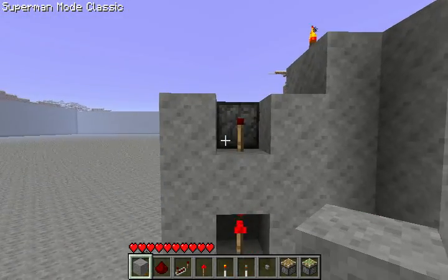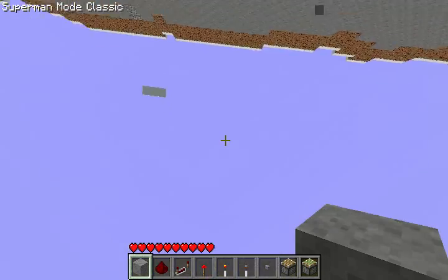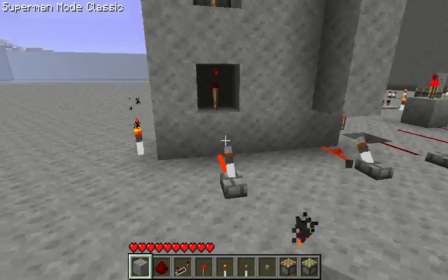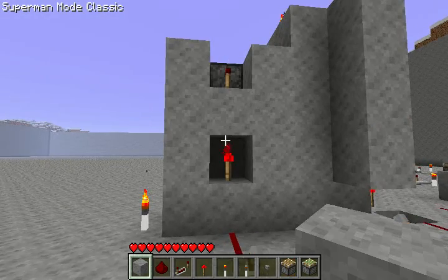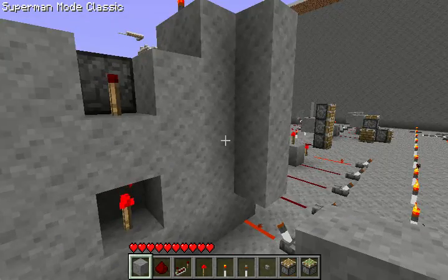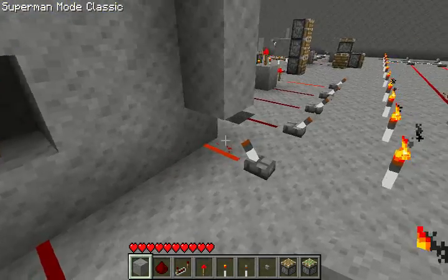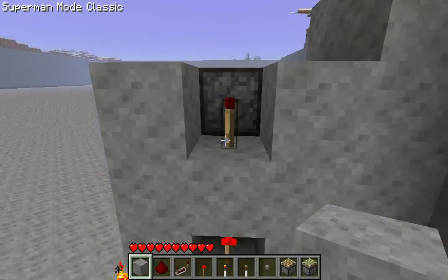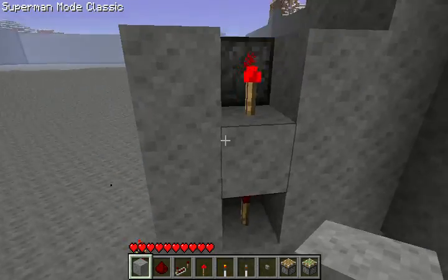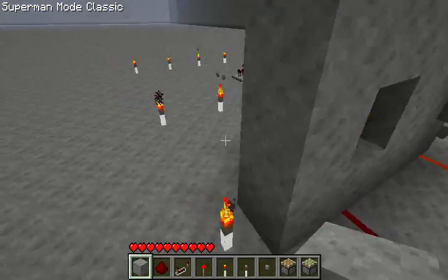This is a much more compact version — it only requires a one-by-whatever space, however tall you want, and it's a lot simpler. When you power this, it'll power this block as shown right there, and it'll turn this off, which will let that one go on because it's not being powered. Easy way to transfer power up.